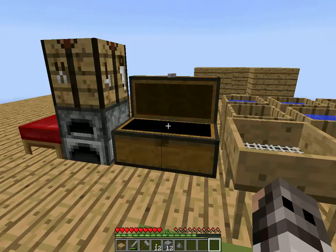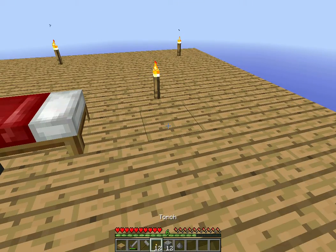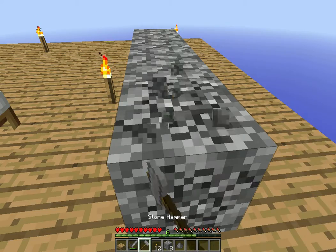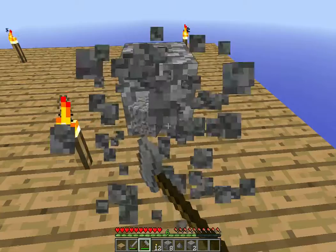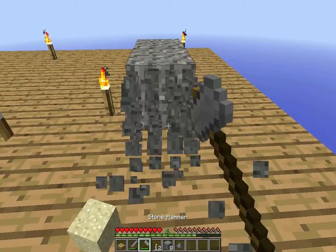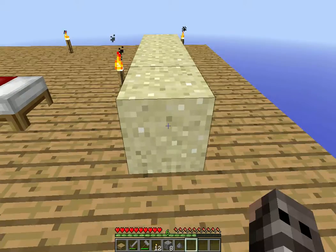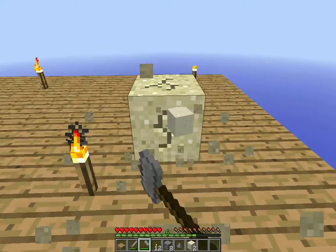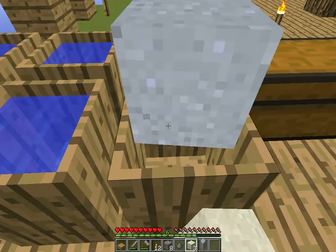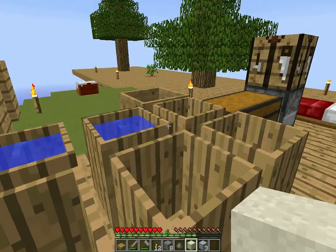I've got some more barrels here filled with water — it rained. I made a couple more barrels. But for right now I want to make something here. With these hammers you can break down cobblestone — breaks it into gravel, gravel into sand, and sand into dust. You only need three for this. You put it in a barrel full of water and it turns into clay.